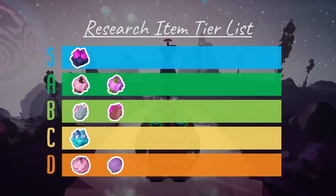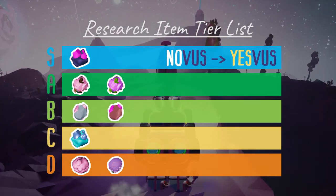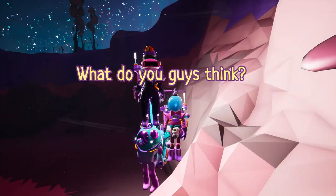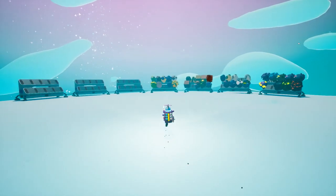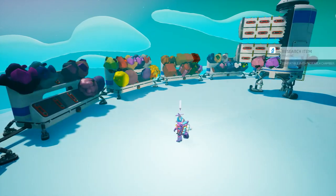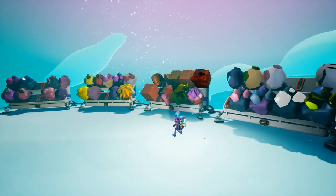Not only does the Curium Rock stand out with its rather radioactive appeal, it also manages to maintain its Novus identity by following the theme of Novus' design. But what do you guys think? Leave a comment below to share your stories with these research items. Now that we have Novus covered, we can add our collection of Novus exclusive research items into our exhibit — so stay tuned for the remaining research items from the remaining planets.